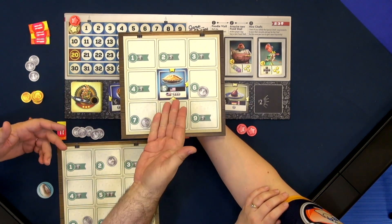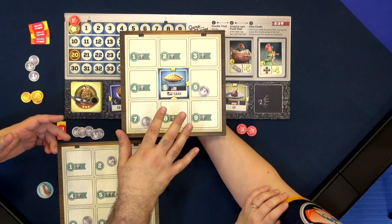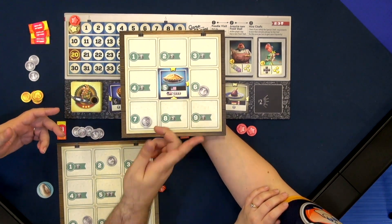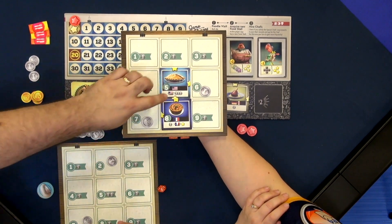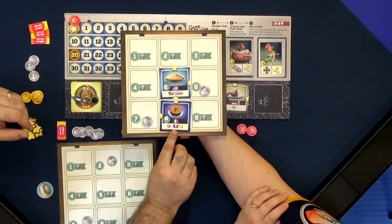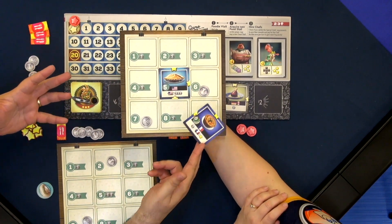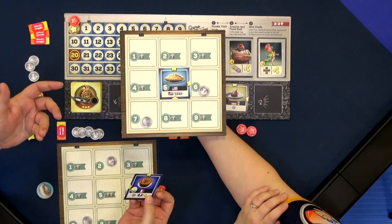For instance, with American cuisine, if you have the most American cuisine stalls in your food court, you'll get three dollars. You also notice these stars around the board. As you start building more and more cuisine stalls, if I were to roll a five, not only would I get that ability, but I'd gain an extra popularity for completing that star. The idea is to build a lot of different food cuisines from around the world to give you a good engine for building popularity, as well as the resources to do so.